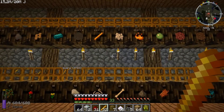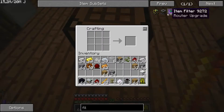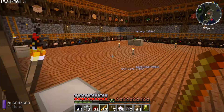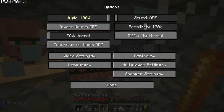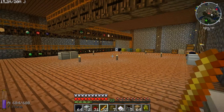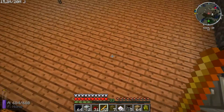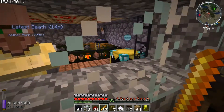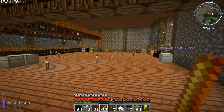We have a lot of blaze rods now, or blaze powder, and we're just swimming in it, but I'll tell you that in another episode. Today we're going to give our little lava farm a little boost. Every time I log on again the sound starts like boom — pretty fun when you're not recording, but now it's really annoying. I don't know why this isn't working anymore because first we had lava streaming everywhere and now it's just empty.